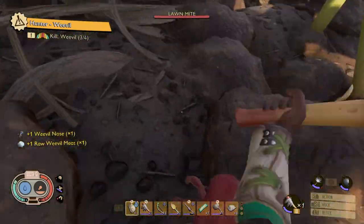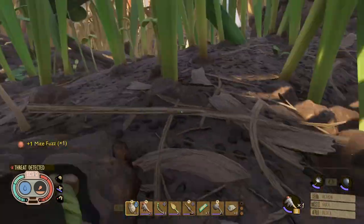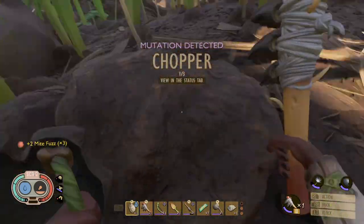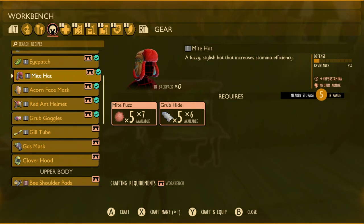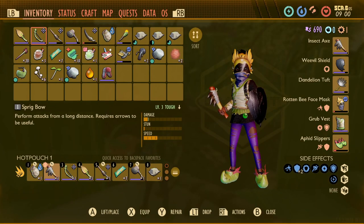I kicked off the day by going and getting some mite fuzz, as I really wanted to get the mite hat. I absolutely love this with the Aphid Slippers. In early game, it can get you from A to B, and it's always worth having, especially when you use some of your other mutations. You don't have to have your stamina mutations on, because you'll get the hyper stamina from wearing the mite hat.